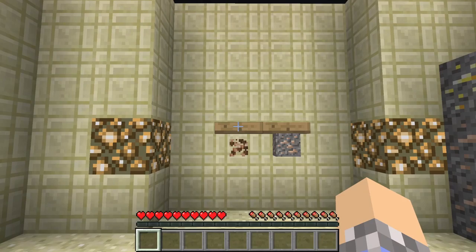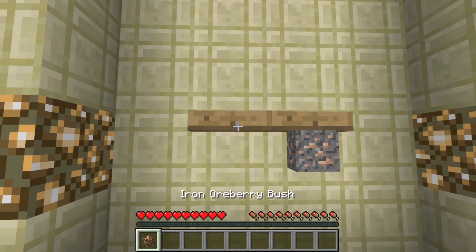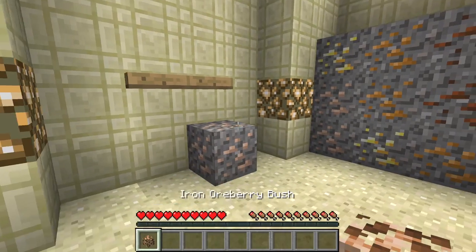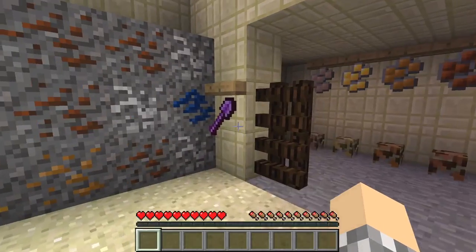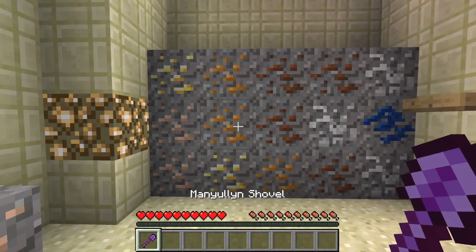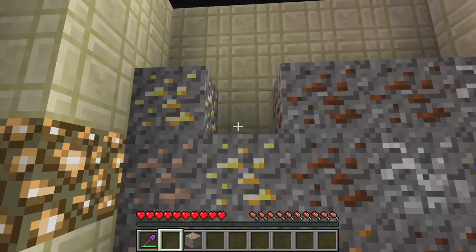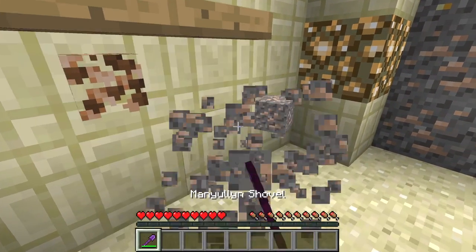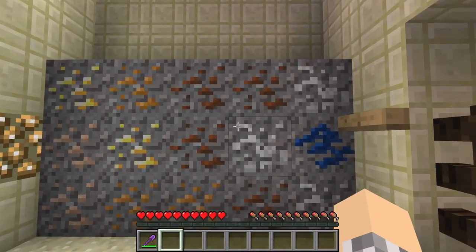We've got a couple more things to look at. This is a gravel ore. It's pretty basic — it's ore inside of gravel. Take it out with a shovel, then smelt it down to get your items. There's one for pretty much everything you could possibly want. It's a lot easier than regular mining — just carry a shovel around and find these guys. Very useful.